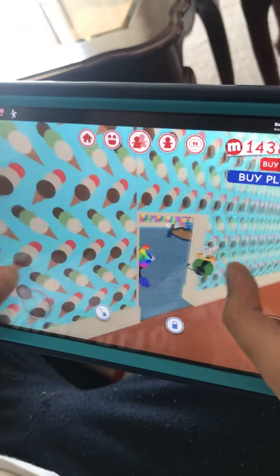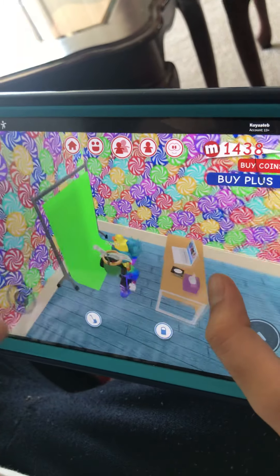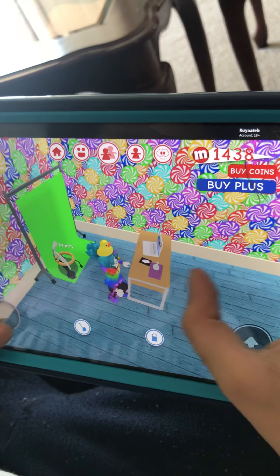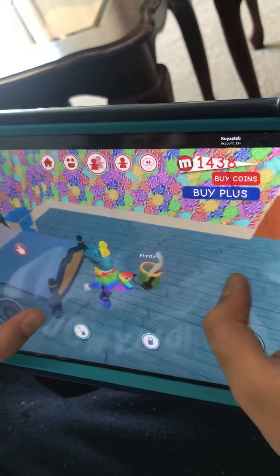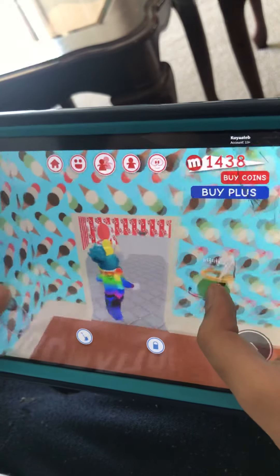Here's my room. See, I could play MeepCity. I'm going to get a chair maybe. I got a green screen and I got tissues and a bed, and it looks like a candy place. Looks like yeah.